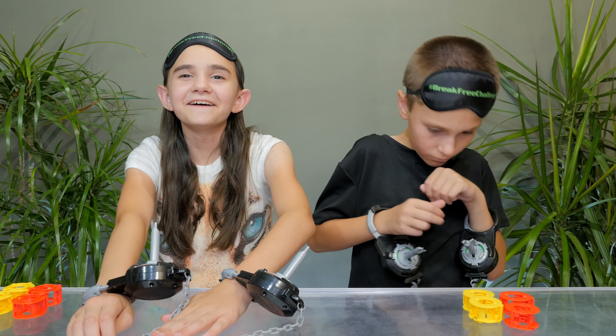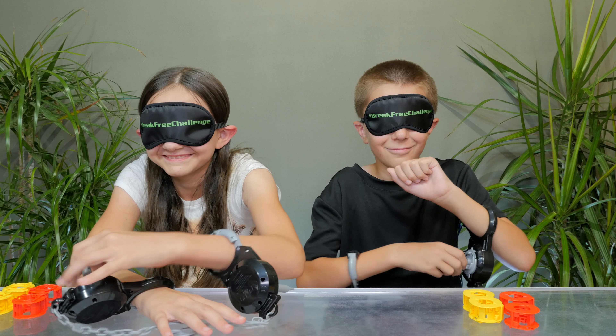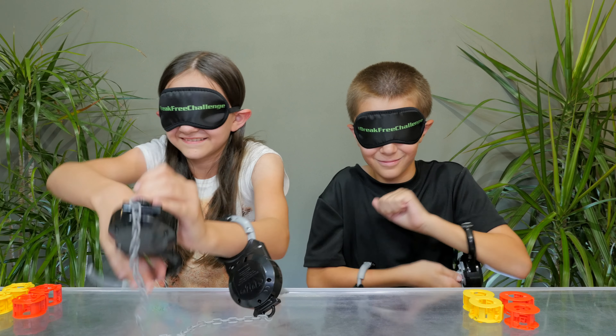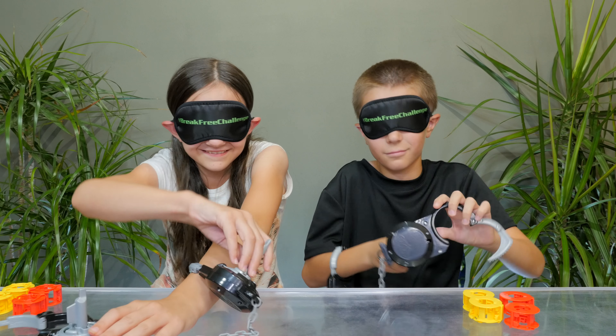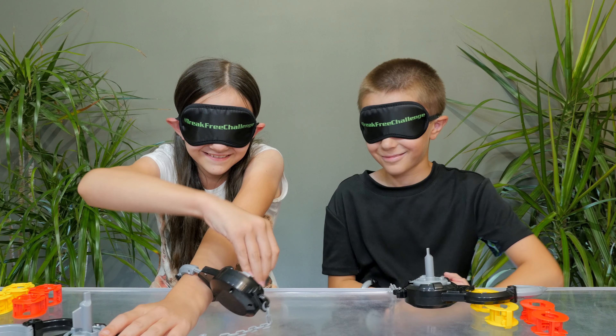We got everything out of the box. What did it come with, guys? We've got four handcuffs and 12 unique mazes. You guys actually already took the green ones, right? The green is beginner, the yellow is intermediate, and the red is advanced. We also got some coins, but we're not going to use those for our challenge.